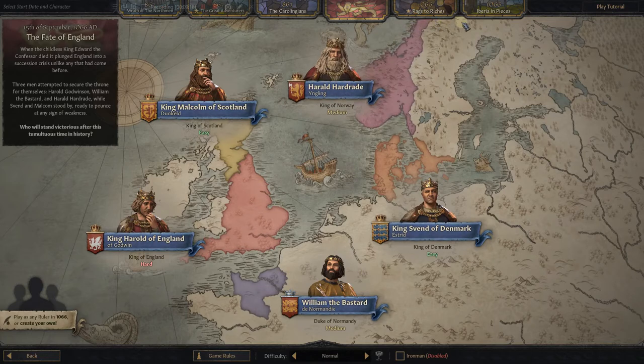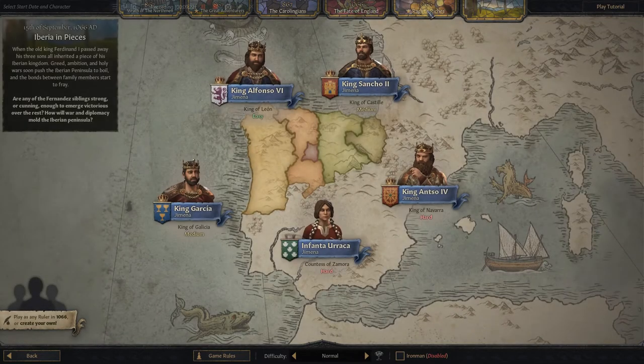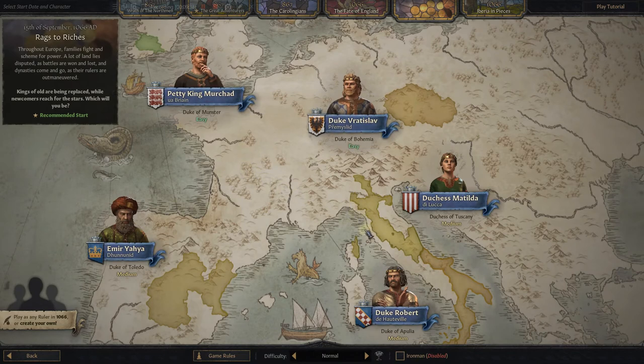You can play any of these characters — Spanish characters on the Iberian Peninsula, these are the gentlemen and one lady fighting over what would become Spain. Rags to riches — here are some people that maybe are underdogs in the game but can go on to great things, including our character here, the Petty King Mershad. He is also the tutorial character. And you may say, well, why are we playing the tutorial character? Because I want you to be able to watch one of these episodes and then go essentially practice with him, and say, 'oh, we talked about this in this episode.'